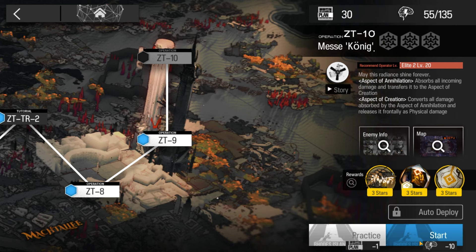Welcome to my video. This is Echo Jin, presenting the Low Stars All-Star Series. The mission for today is Zwillingsturm, I'm Hepst, ST-10 with Exia.